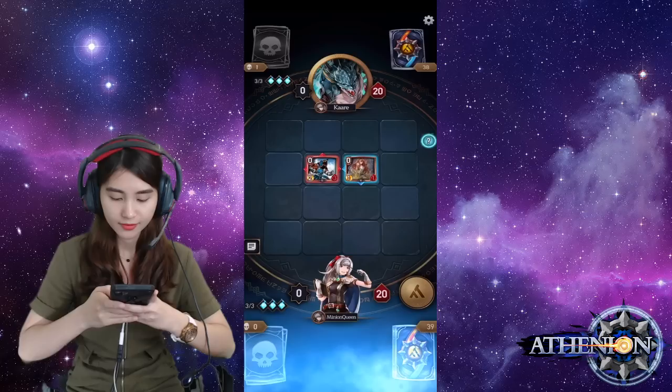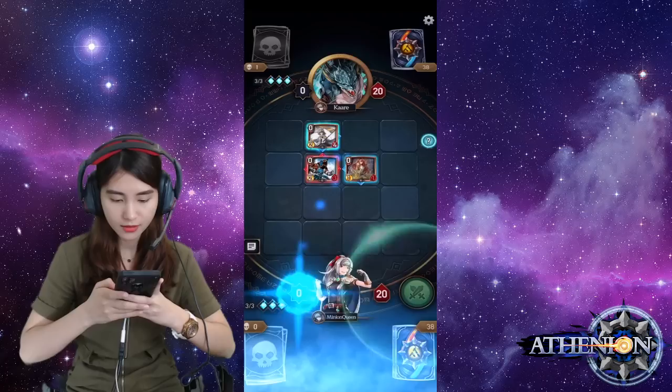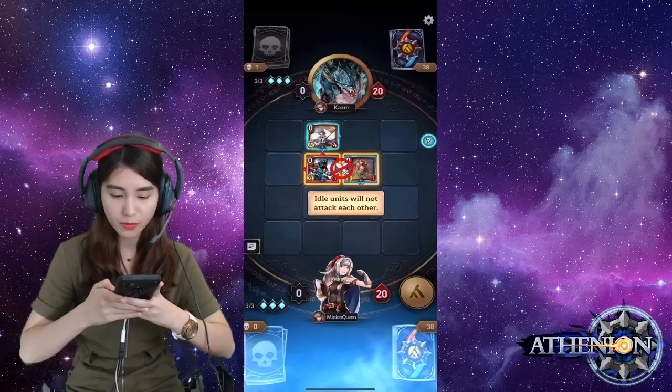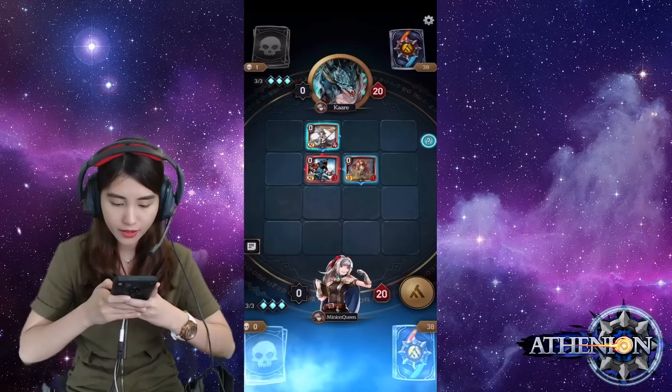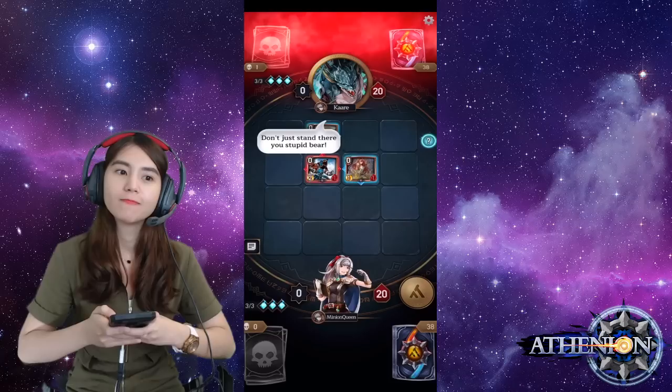Units on both sides are on standby. Use flagman to aid the idle Lancer. Let's use this card and place it here, then click the attack button again. Idle units will not attack each other — it will only attack the newly summoned enemy.